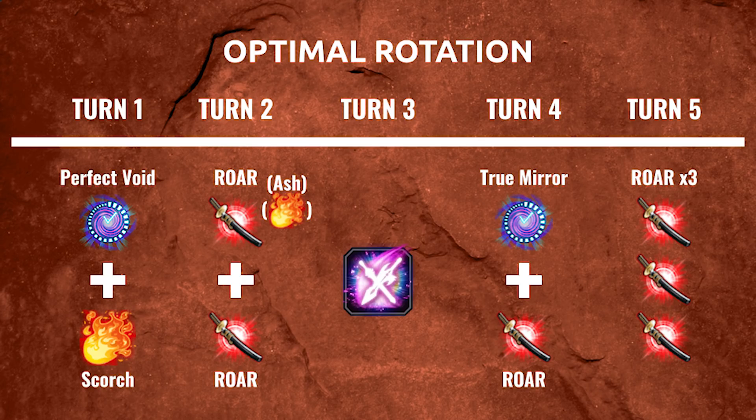Turn four is when you want to activate True Mirror and Roar. True Mirror of Equity is another Absolute Mirror of Equity chaining ability. It does quite a bit of damage — not as much as Roar at this point, but a lot — and it also increases the modifier for Roar. This is where things start getting crazy because you've stacked modifier on top of modifier on top of Roar. The last thing that True Mirror of Equity does is give you Triple Blade Art, which allows you to triple cast for the following turn.